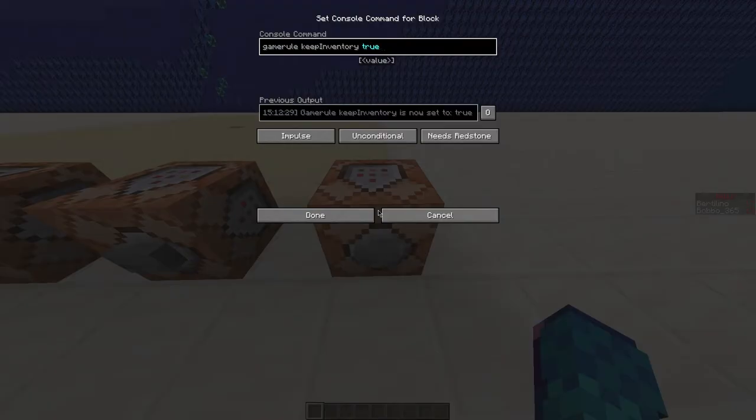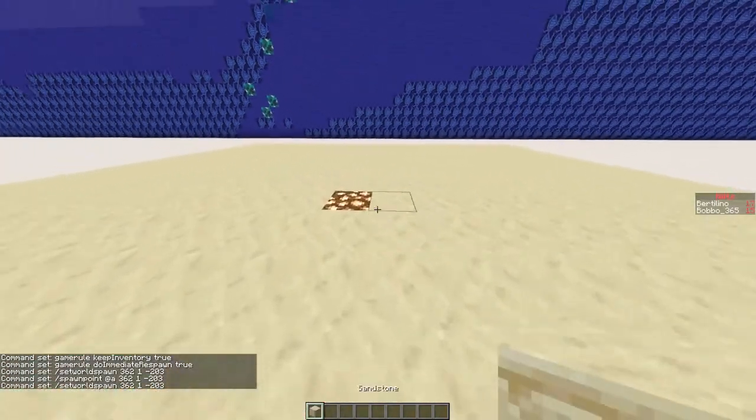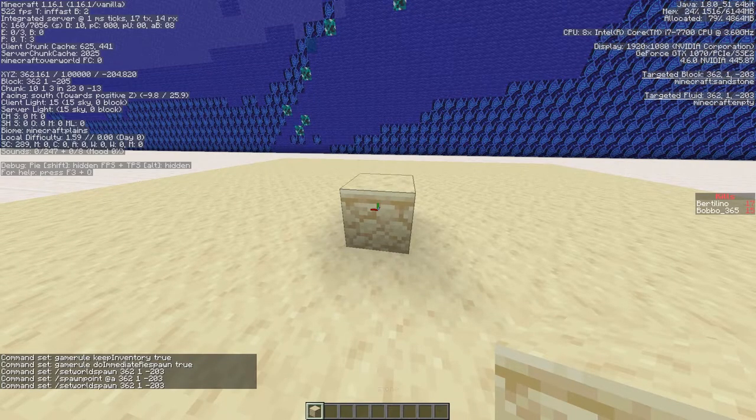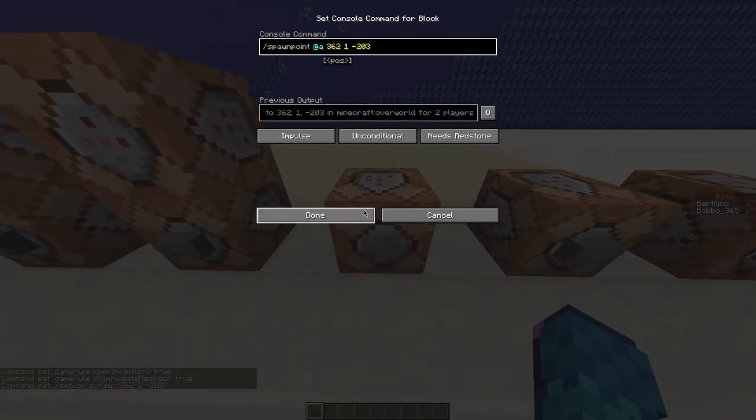We first have to change the game rules: keep inventory and do immediate respawns. Then go to the center of your arena and record the coordinates. You can see the coordinates of the block you're looking at in the F3 menu. You want to paste the coordinates into this command and the next one.